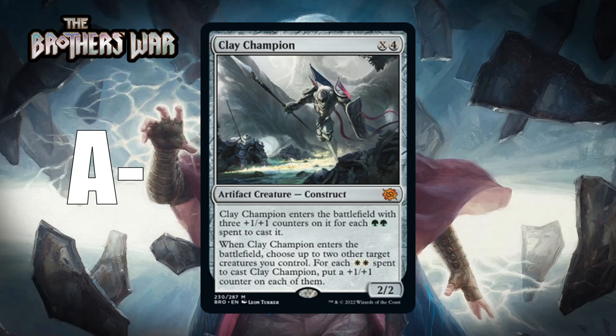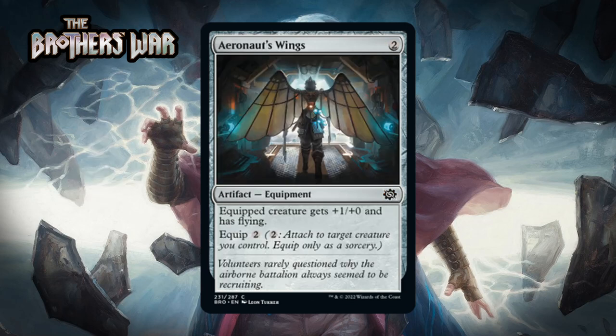With those multicolored-identity artifacts out of the way, let's move to colorless-identity artifacts. First up it's Aeronaut's Wings, which for two generic is a common artifact equipment. Equipped creature gets +1/+0 and flying, and it has equip two. A +1/+0 flyer is enough to make a creature a problem for your opponent, even if two to play and two to equip is a little clunky. Keep in mind Power Stones make casting and equipping easier. I think this is a C.